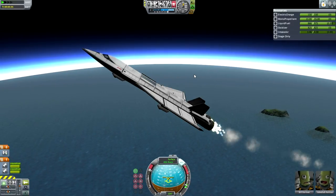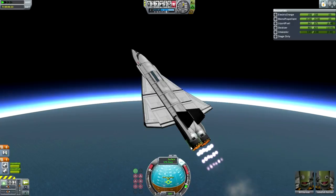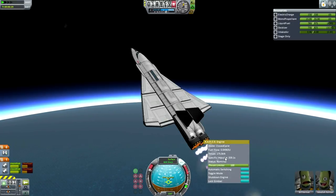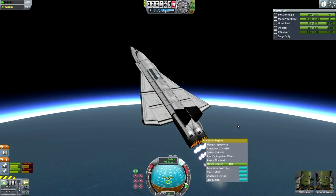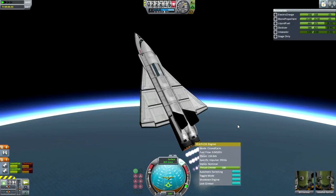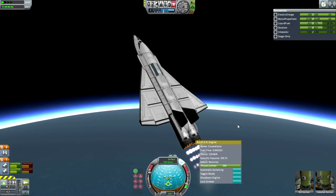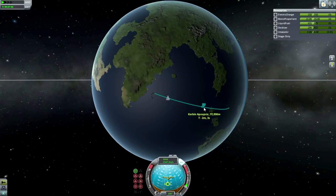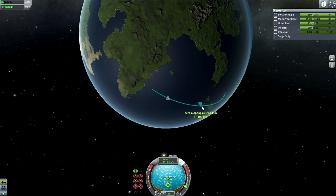That would be more important if we were trying to get to orbit — we're just trying to get to space here. The engines have automatically switched to rocket mode now — closed cycle. They have less thrust in closed cycle than in jet mode, and they're overheating so I'm going to throttle back. I'm going to pitch up a bit, because we don't really need to worry about breathing in air; we just want to get through the atmosphere as quickly as possible. 70 kilometers is space, but we're still in the atmosphere producing a little bit of drag.